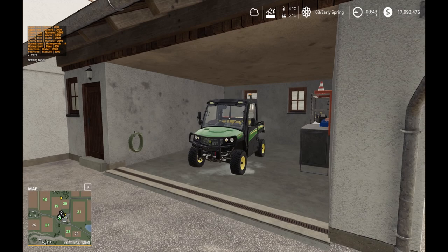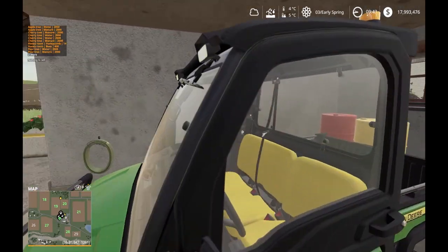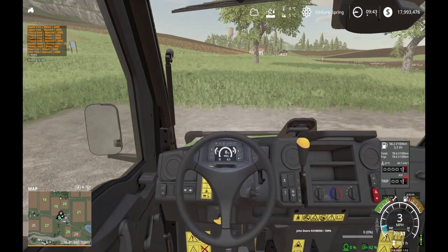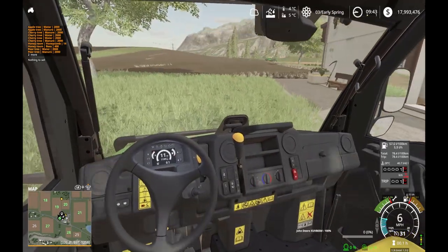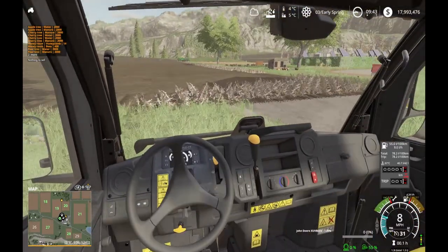Welcome back everybody. Here's another video. Today the first thing I want to do is hop in the Gator and drive out to the field where the 8530 is, and I'm just going to quickly plant one field — the very small field over there. That's the planter over there in the distance. We're just going to drive over there real quick.